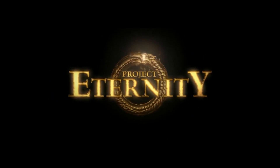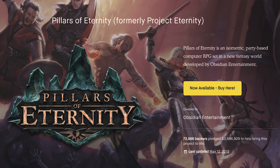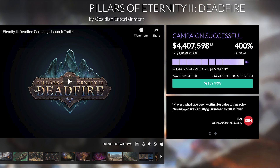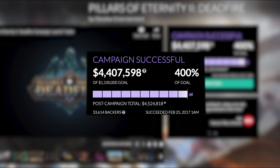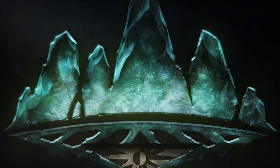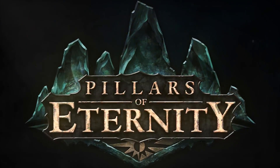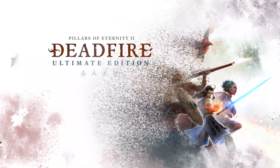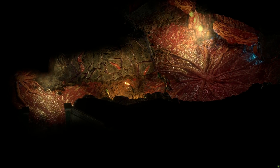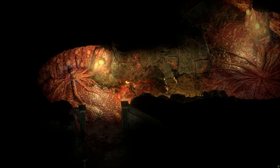Pillars of Eternity began life on Kickstarter, and the first game raised $3.9 million for its 2015 release. Its 2018 sequel Deadfire reached its funding goal within a day. Both were initially PC-exclusive, but the first game came to console in 2017, while the recently released Ultimate Edition of Deadfire brought the sequel and all the DLC packs and expansions to Xbox and PlayStation players for the first time.